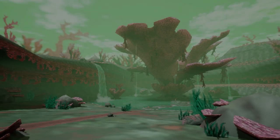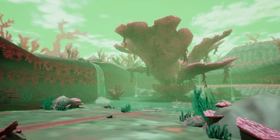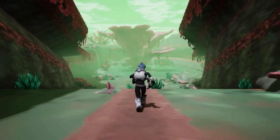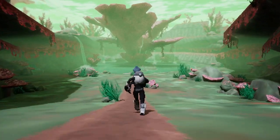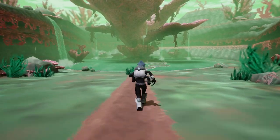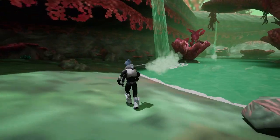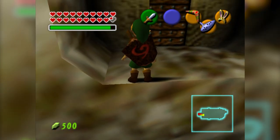Welcome back everybody to my devlog series where I'm making an N64/PS1 inspired adventure game in Unreal Engine. Last time we got our character moving and built a little prototype level to gauge the aesthetic we're going for. Now it's time to focus on the nitty gritty of traversal mechanics, and the first thing we're going to do is figure out climbable surfaces — not free climbable surfaces, we'll do that in the next devlog.